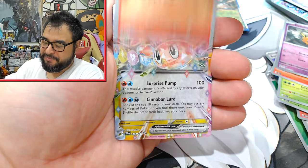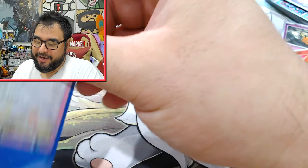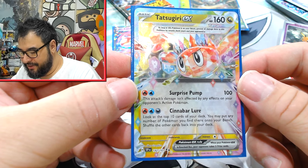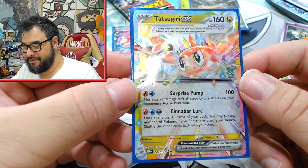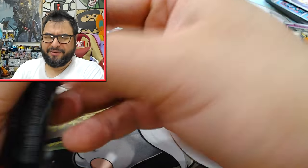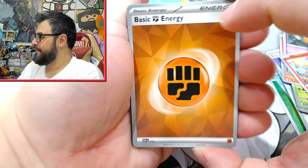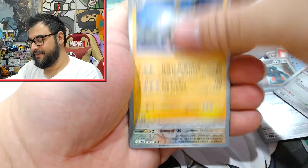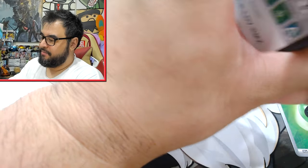This box is not too terrible — relatively low end hits but hits we need. Tatsugiri Tera — looking at the top 10 cards of your deck, you may put any Pokémon you find onto your bench. Probably use that with Terapagos. It's great how these sets lately have started to reinvent the meta — I wasn't expecting Terapagos to start flying around as a meta deck straight away. Very scary and imposing deck. Nothing in our last packet, so two hits from our second box of Surging Sparks.